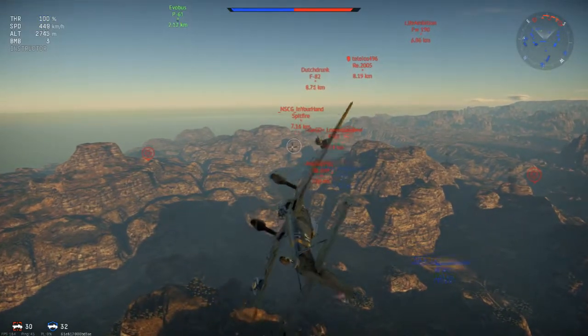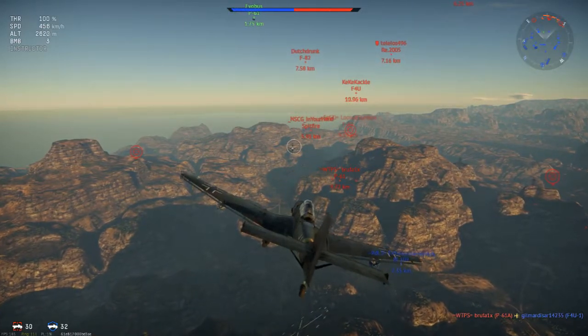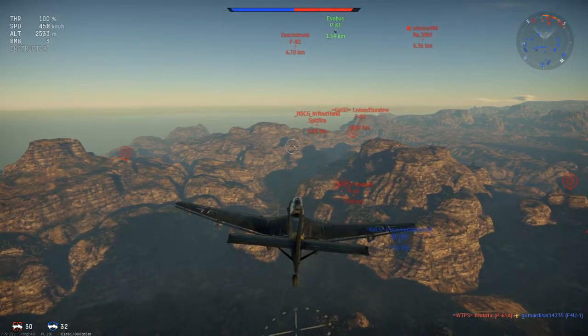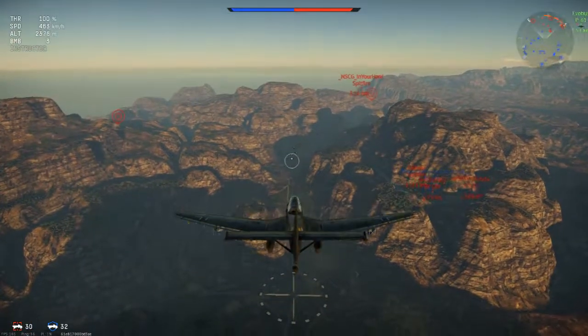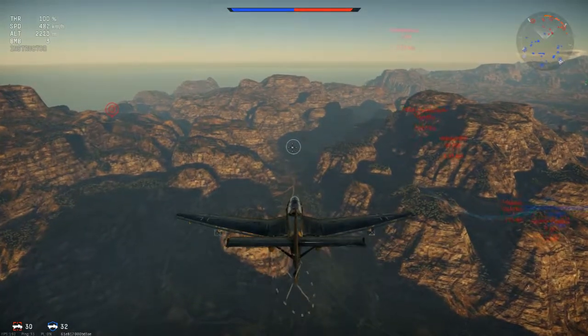I'm going to do a slow roll and come around. Fortunately in arcade mode you can't rip your wings off while diving, because this is faster than the Stuka could ever really go. We'll come down and see if we can hit some ground targets.